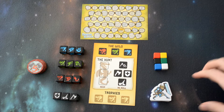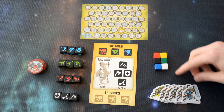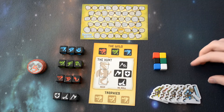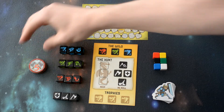Alright, so game setup is very simple. Each player would receive one slayer token, which is just the color of their player that corresponds to their little track color that'll go on the scoring track to show how many points they have during the game. And then each player will also receive a challenge token.